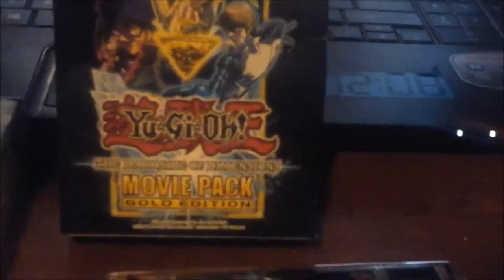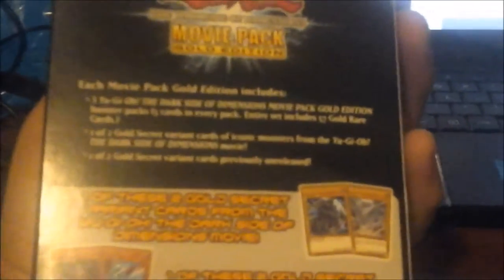Here's the first one — the Yu-Gi-Oh Dark Side of Dimensions Movie Pack Gold Edition. There are three packs, with five cards in each: one of two cards and another one of two cards. You can possibly get one or maybe two of the four featured cards, so here are the packs right here.